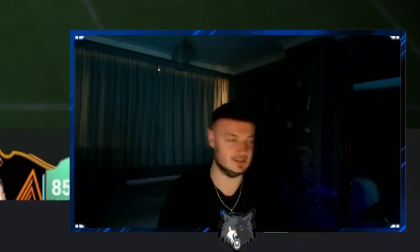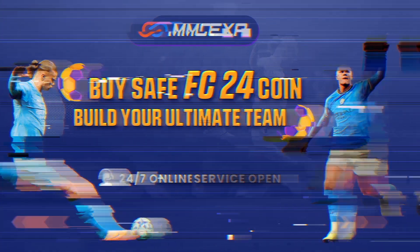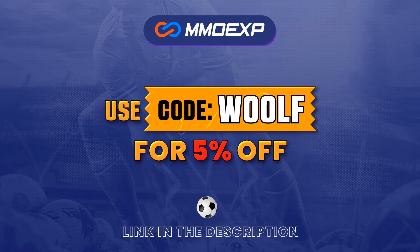For your cheapest and most reliable place to buy your FC24 coins, check out mmoexp.com - link is down in the description below. Use the code WOLF at the checkout for five percent off your order.